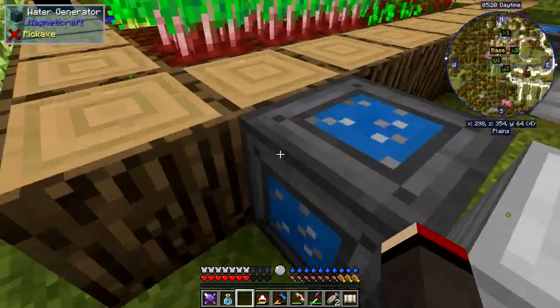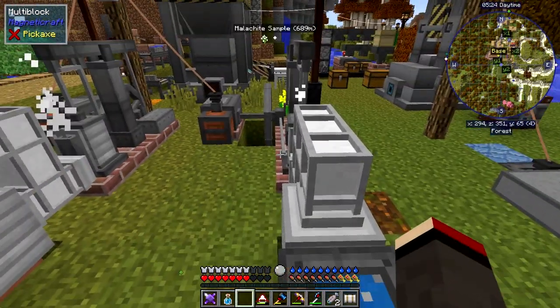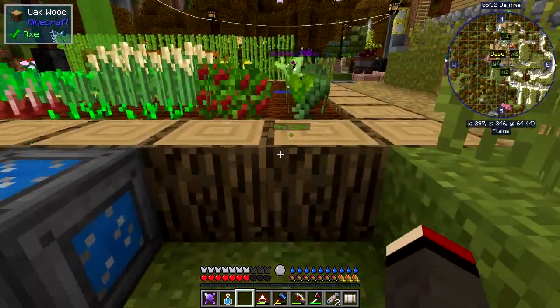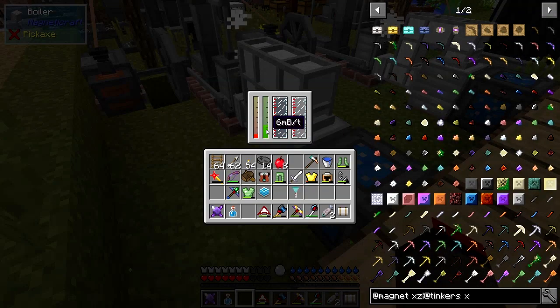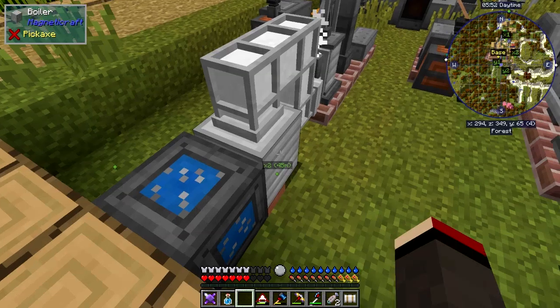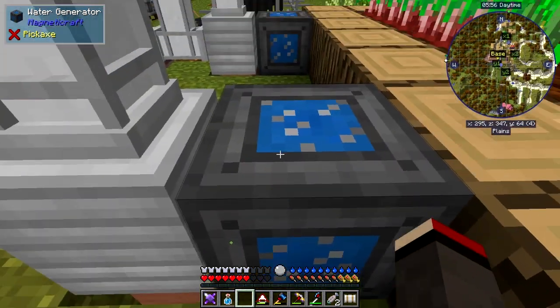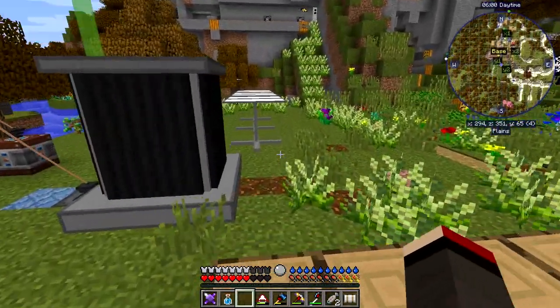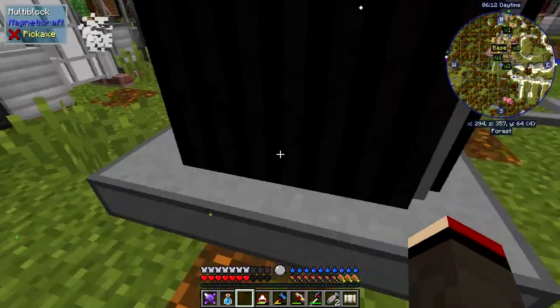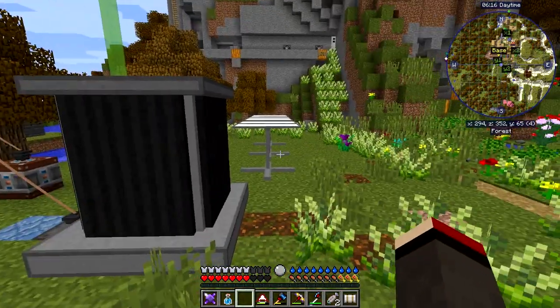The other thing I did is I changed this - I put one boiler in each of the steam engines and that seems to be better. If I look at these they've actually got it producing millibuckets per tick, which is basically the fluid amount. It's full - one bucket - and there's steam, so it's generating enough water. It's maintaining 100 to 110 degrees which is great, but these don't seem to be working.